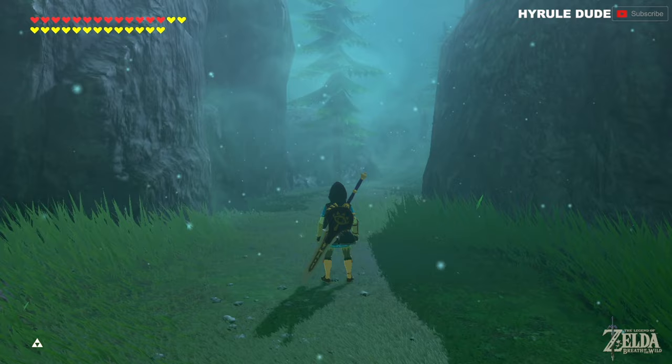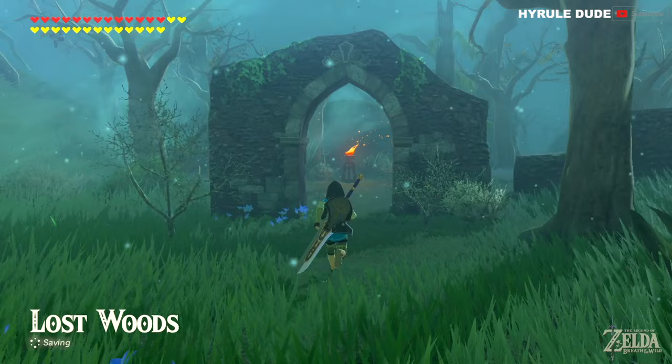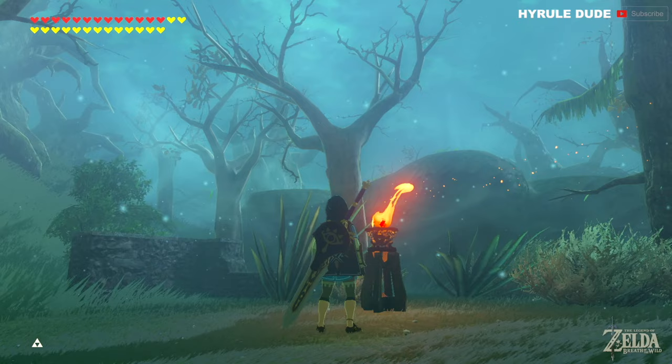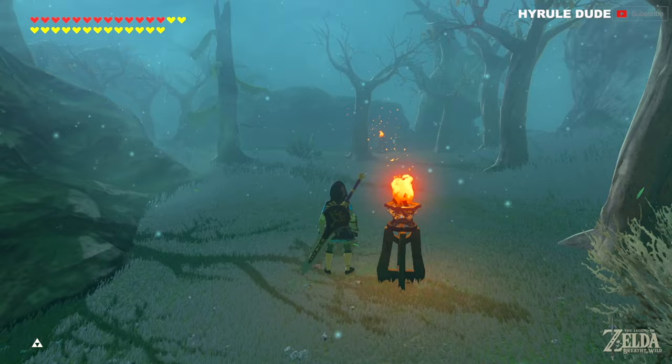Let's continue walking down here, and right around the bend we're going to see our first torch. Looking at the torch, you can see that the flame is blowing to the right, the embers are blowing to the right, and even the particles in the air are blowing to the right — that is the indicator of the direction you need to go. You have to pay very close attention to that, because if you don't, the Koroks will throw you back to the beginning of the woods if you go out of bounds. This torch is indicating to continue moving straight; the next one is indicating to go left.